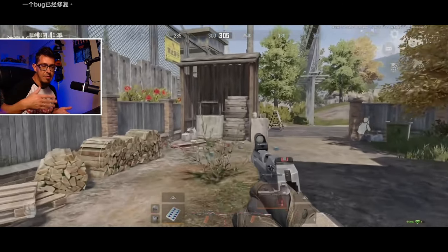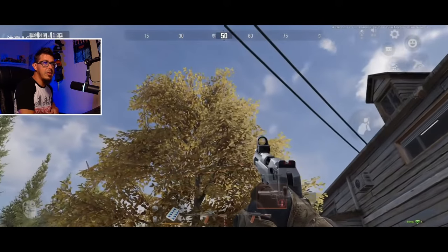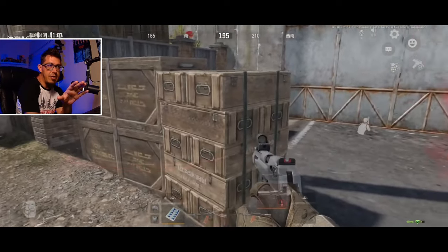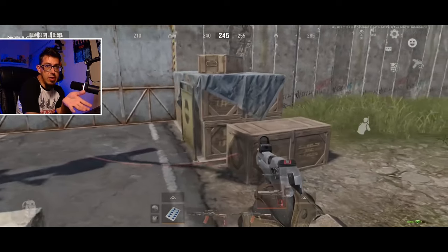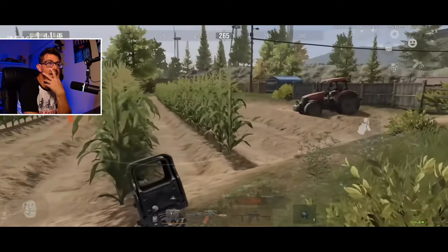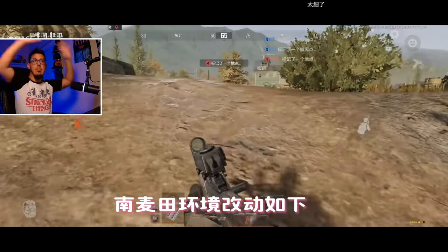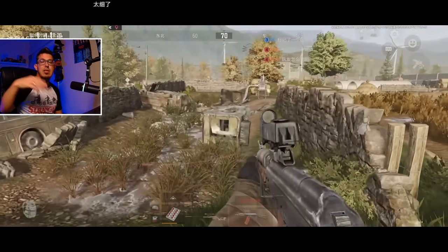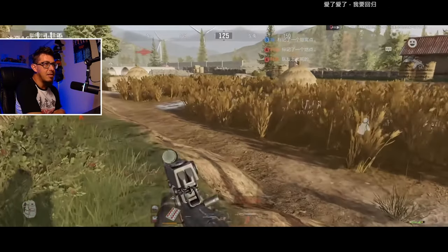In Season 10 for China - season six for us I suppose - we're going to have a revamped version of Farm. They've been slightly adjusting the objects of the map to make it easier to extract and avoid being shot during extraction. We had the same on TV Station, so we can have these adjustments on Farm as well. This is the new wheat field - instead of that big bushy wheat, we're going to have something where you cannot hide as much as before.